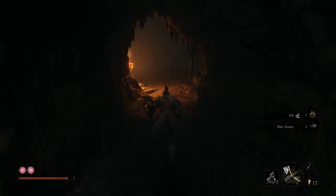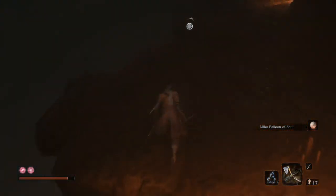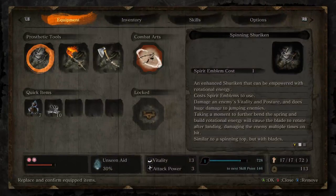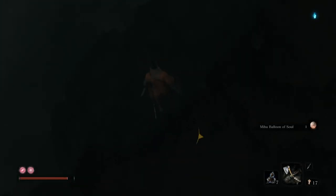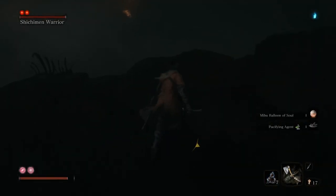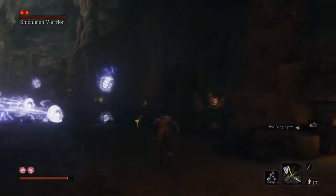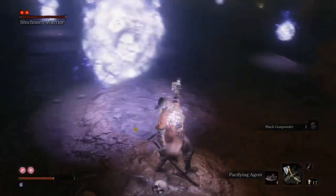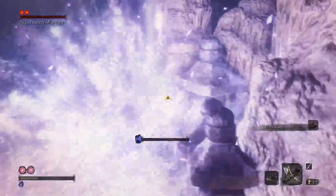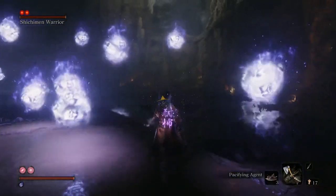This bit is optional, you don't need to do this. We're just going to do a suicide run into the boss area — you'll even die — but it's just to pick up the few items down there while we're here because we don't need to fight the boss. Get your pacifying agent ready, get your healing item ready. You actually should have taken a pacifying agent before jumping down here. Run in, grab the black gunpowder. If you get hit, just heal up, use the pacifying agent — you're basically fine.